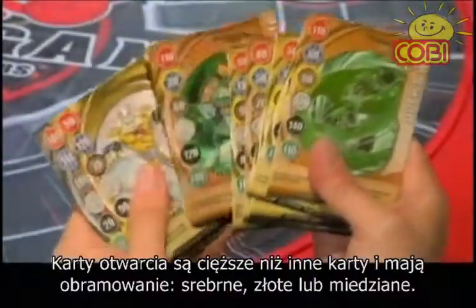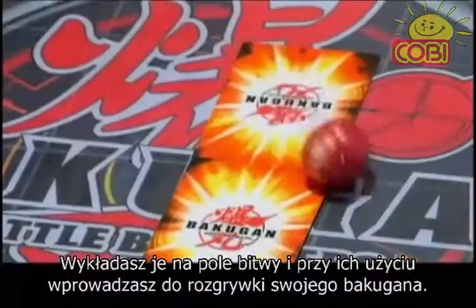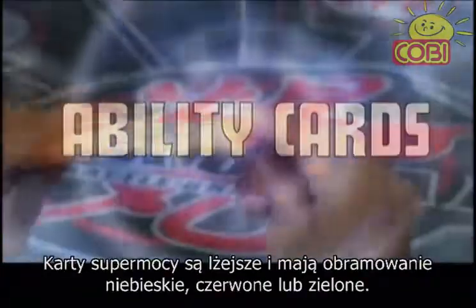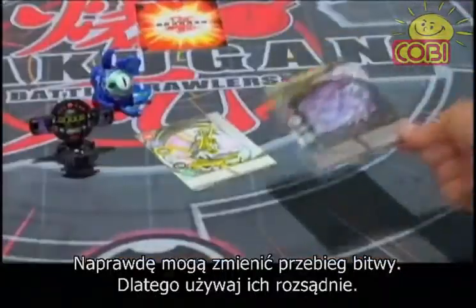Gate cards are the heavier cards framed in silver, copper, and gold. They are the cards that you lay down in the battlefield, and they are the cards that activate your Bakugan for battle. Ability cards are lighter than gate cards and are framed in blue, red, or green. These guys can be real game changers — use them wisely.